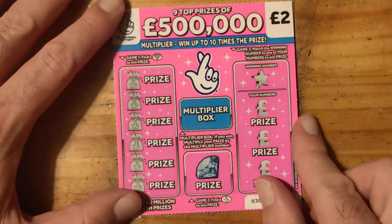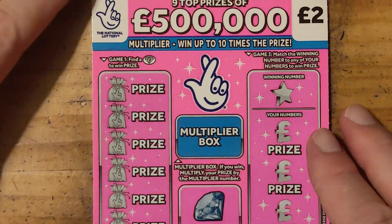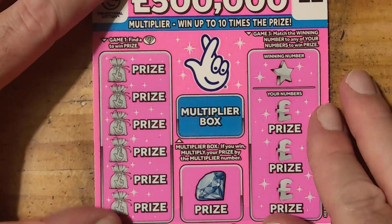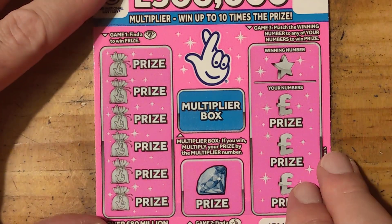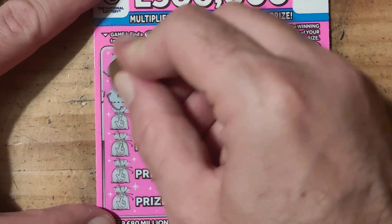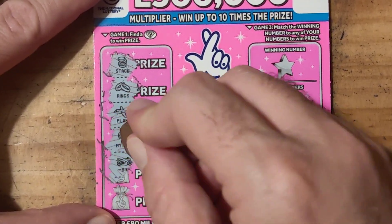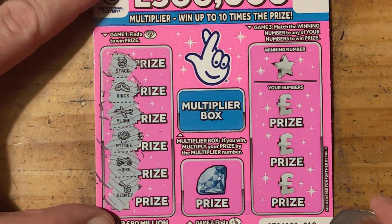Let's see if we can get back. So all we're doing is looking for a diamond, a stack, rings, plane, 23, pipe, and a gold key.